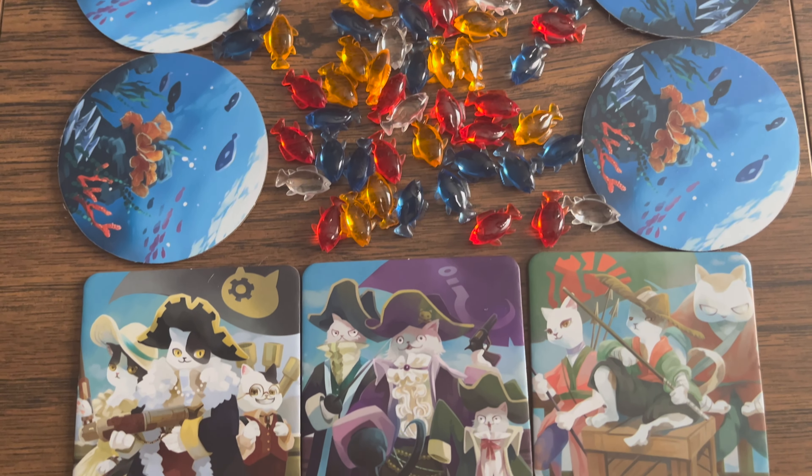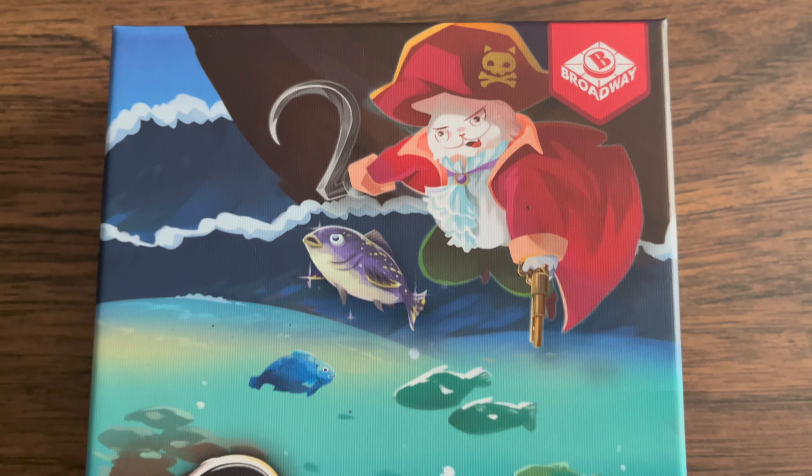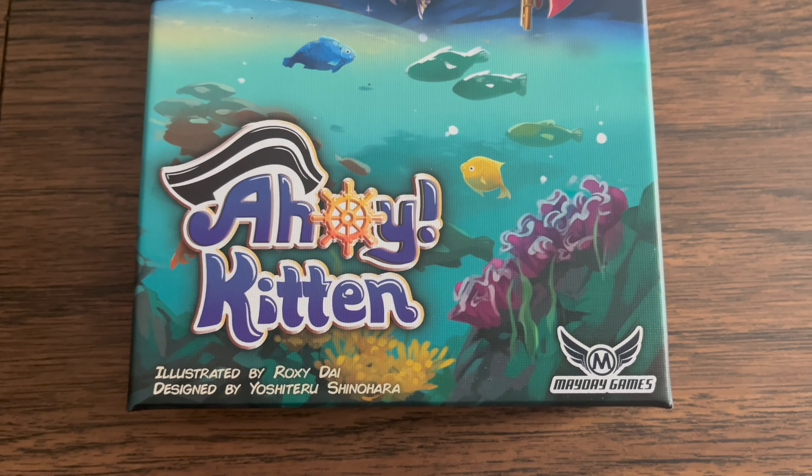After protecting the fish, the player will take the fish off of the tile and place it to the side — nobody can now steal any of those fish! However, when defending your fish, you will have to take a forced break the following round. You will flip your tile over to the ship side for that round, while all the other players continue, and then you turn your tile back over and continue playing.